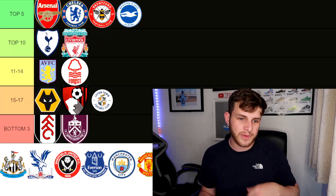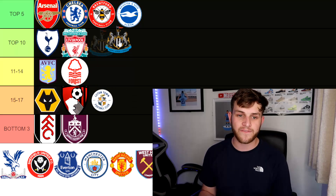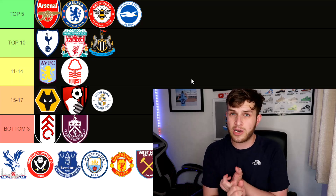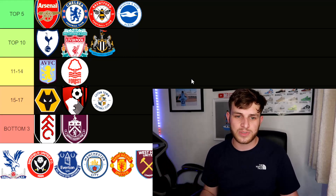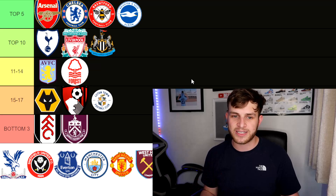Newcastle United are going in the second category here — ninth place in the XG table with an expected points of 6.5. They currently have only picked up three points, that win coming on the opening day against Aston Villa. You can understand why Newcastle seem to be underperforming on this — if you watch them against Man City where they only lost by one goal, or against Liverpool where they really could have put that game to bed, you can see why they're higher on the expected goals table than in the actual table. One thing this points out is Newcastle conceding more than they should and not taking enough of their chances.